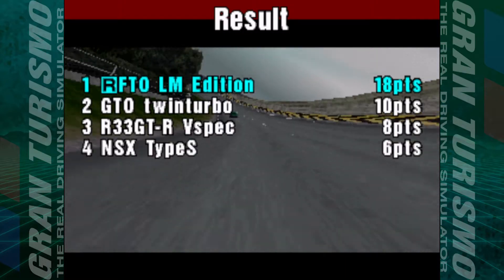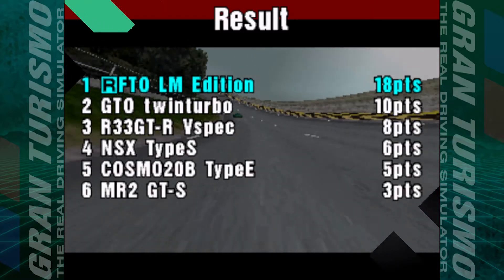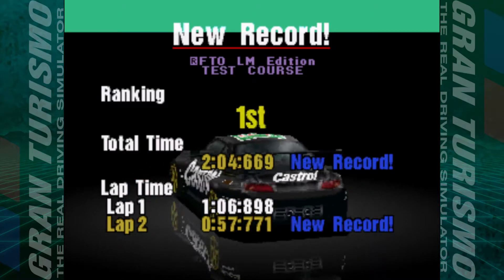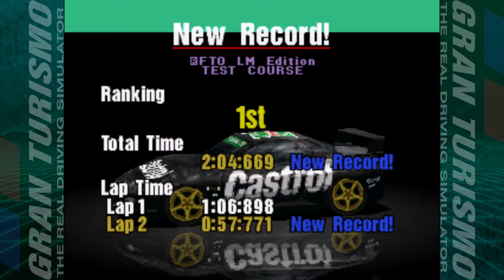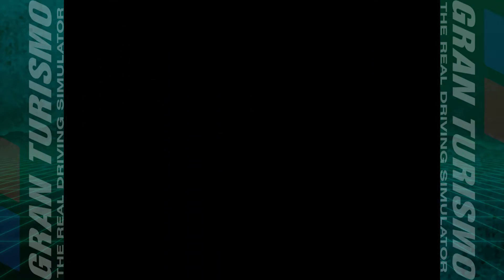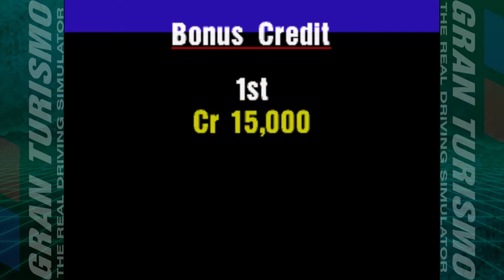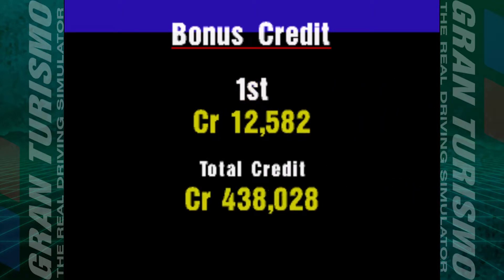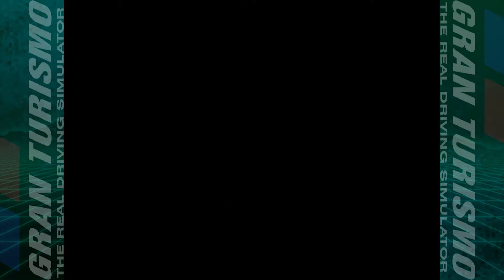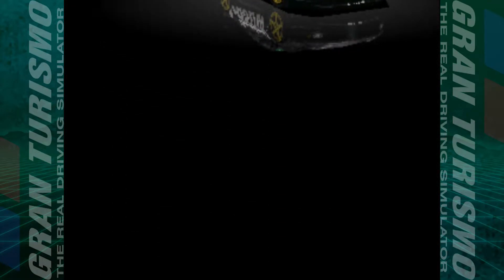Two minutes for that one — lap time 57.771. Win by just under a second. Points: 18 to 10, 8, 6, 5 and 3. Total time 2:06.69, lap record on lap two: 57.771. Another 15,000 credits — taking the coffers to 450,000. Tasty.